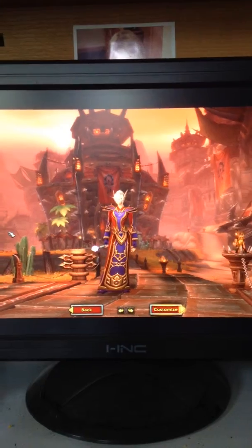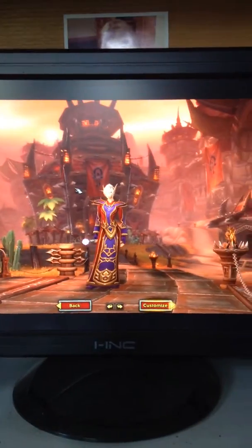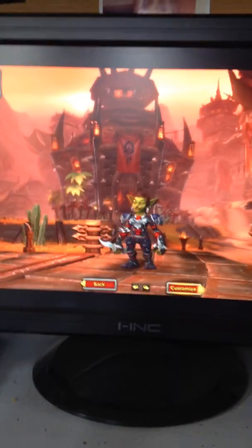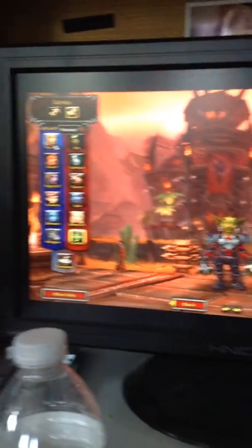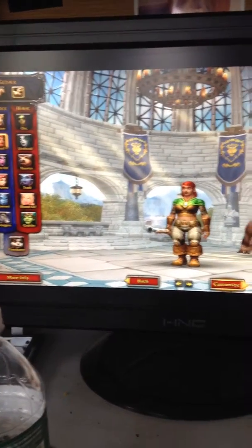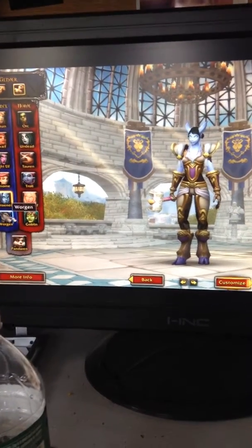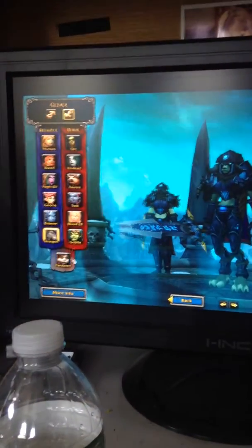Blood elf is my favorite. I actually have a horde character myself, although she's dead. I have a blood elf and a goblin — this one looks like my dad's character. Then on the Alliance side, my favorite is the human. You also have dwarf, night elf, Draenei — I'm not sure how to pronounce it — and then there's a worgen.